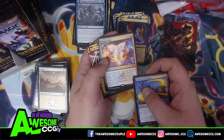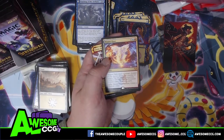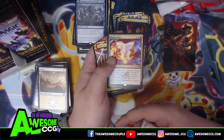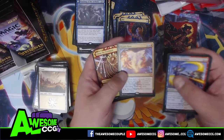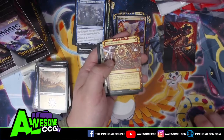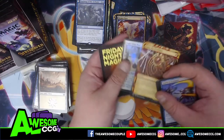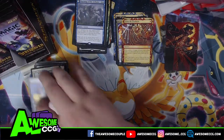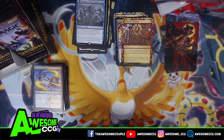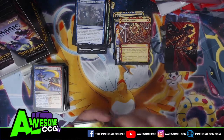Wow, you do a lot with this one — deal four damage divided as you will, tap two permanents, create a token, draw two cards. Claim the First-Born. We got some cool stuff in this. Are etched cards in these boosters? No, the etched cards were for Commander Legends. This is their version of the etched cards in this set — that'd be really cool if you got some.